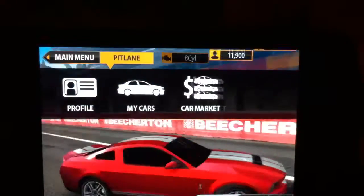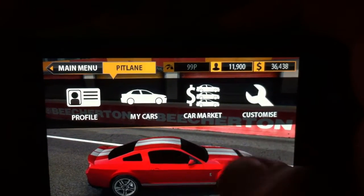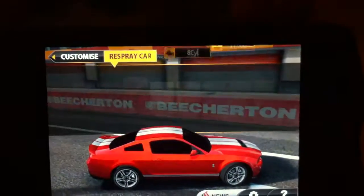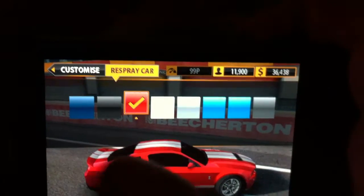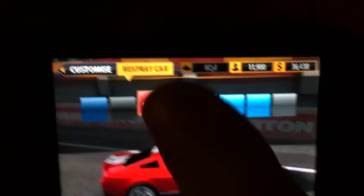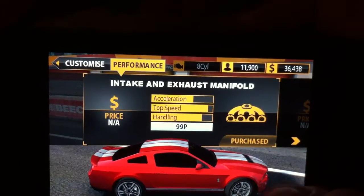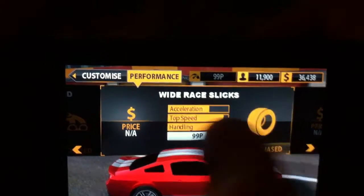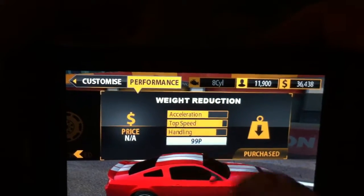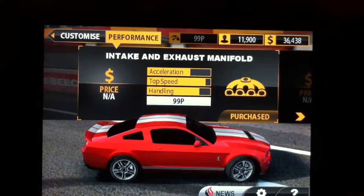Pit Lane is where you would customize your vehicle. My cars — I just have this Mustang right here. You can actually customize your car too. You can change the paint job. I don't really like the paint jobs that much — I want a lime green for my Mustang but they only have generic colors, hopefully you can change that later on. For performance you can change the intake, how it sounds, tires for handling, flywheel, weight reduction. I just pimped it out because I earned a lot of cash playing different races over and over again.